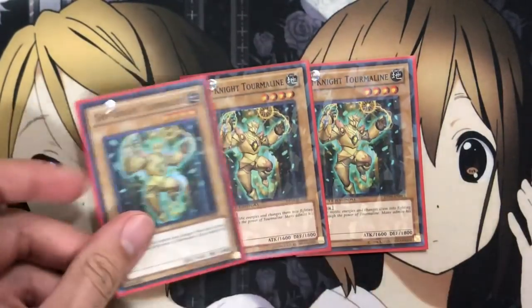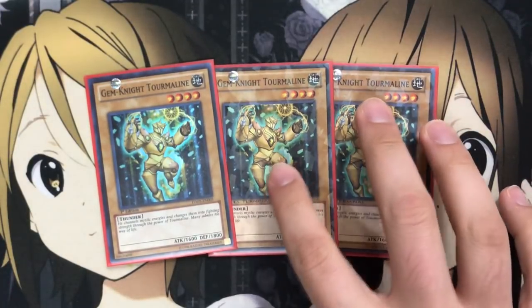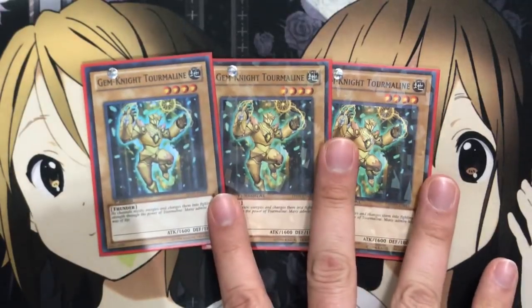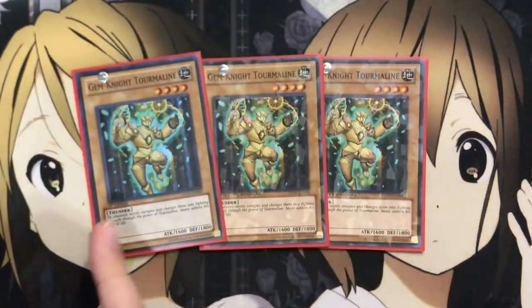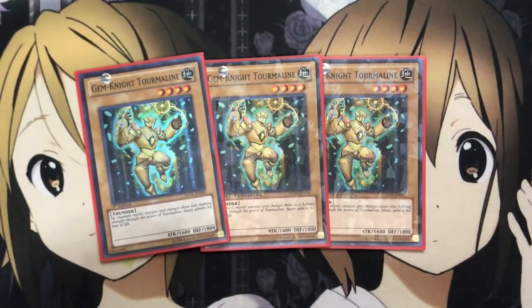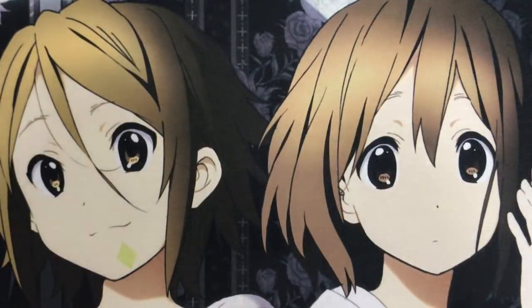To begin, I run three Gem Knight Tourmaline. When running the vanilla monster in the deck as a Rescue Rabbit target, you can choose between Tourmaline or Garnet for the search. Just remember that Tourmaline and Garnet both have different fusion options. With my build, if you decide to run Garnet instead of Tourmaline, you'll have to take out Topaz and Prismora from the Extra Deck and replace them with Garnet and Citrine for the two fusions. Both are very good stat vanilla monsters to get out for your summons.